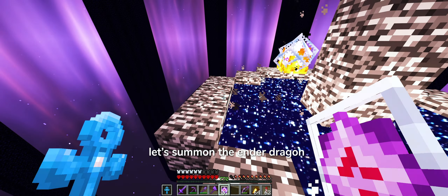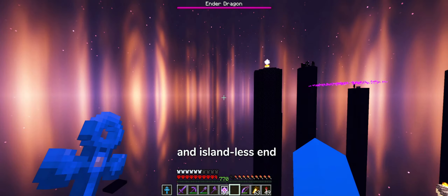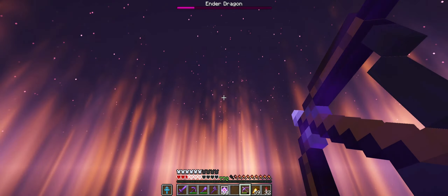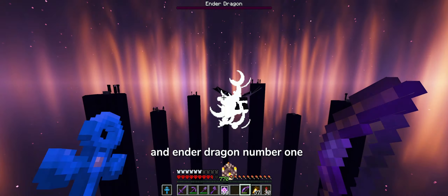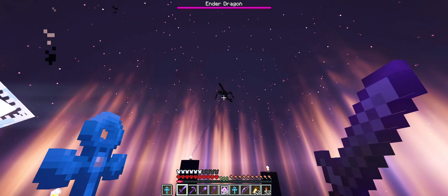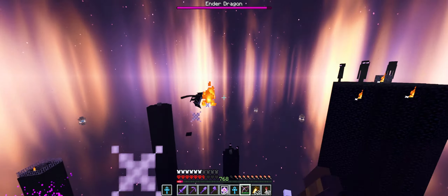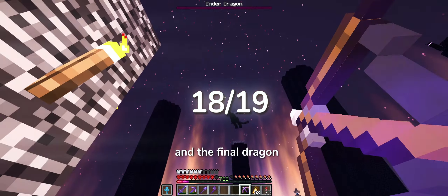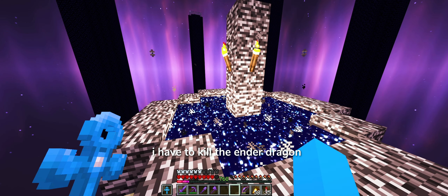Let's summon the ender dragon. The pillars are going to their original heights. The orange aurora and islandless end makes this feel like an actual final boss fight. And ender dragon number one is down. Time to kill 18 more of them. And the final dragon. That should be the last time I have to kill the ender dragon for a while.